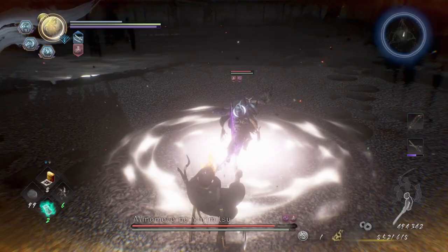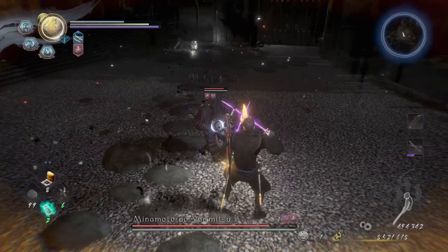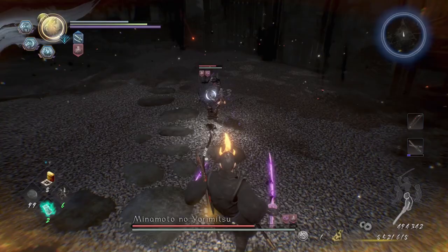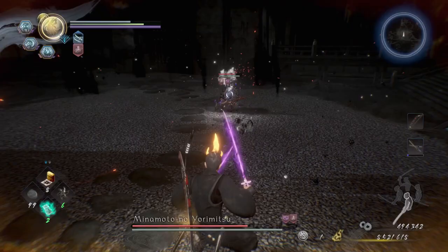She has pretty much just your standard longsword — two-handed longsword attacks. For the grab, you can just back up to avoid that. Watch out for this move — you want to stay away because of that slicey attack. If she chases you, just run away. That attack you can dodge by stepping backwards.